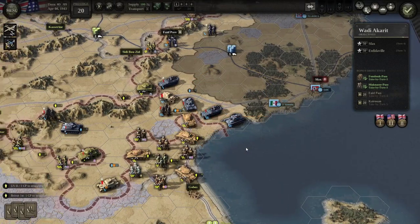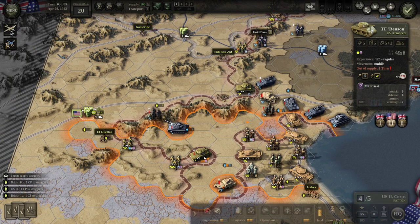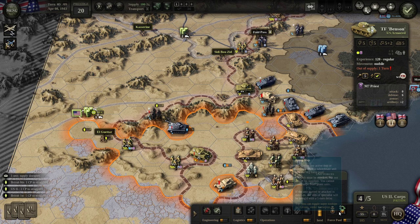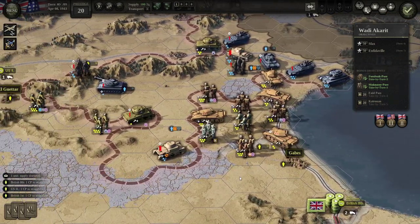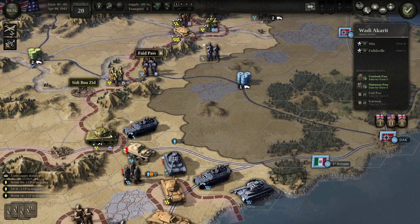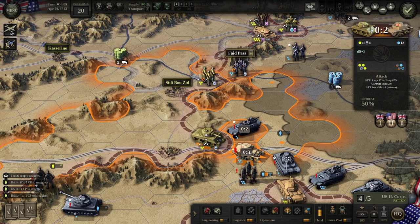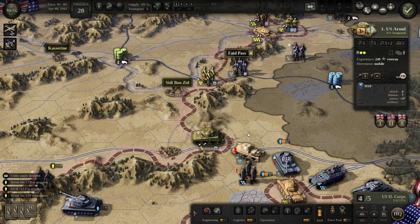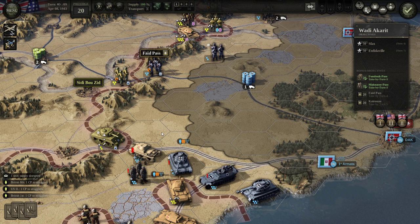They're trying to form a line here — makes sense. These guys are still stuck. Are there any reinforcements I can give them? No, that's unfortunate. This is a big problem. I need to break through these units. I have a chance of wiping this unit out, which is more beneficial to me.